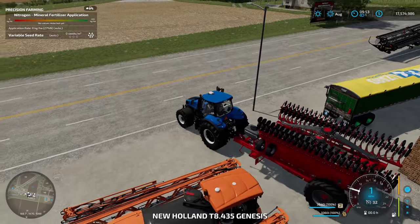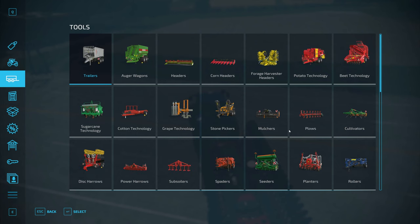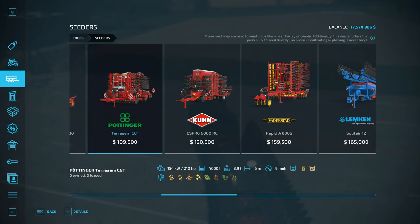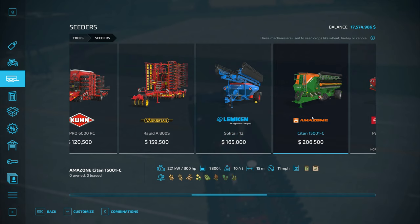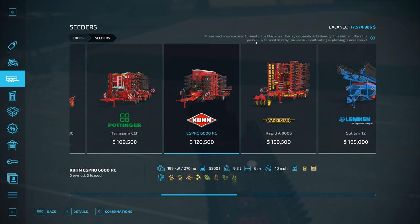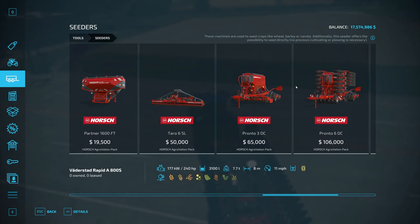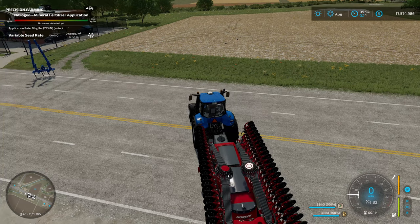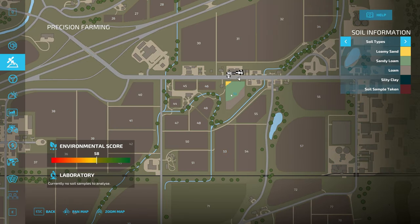You definitely want to do this with a direct drill or direct planter. How do you tell the difference? If you look at the Lemken seed drill — these machines are used to seed crops like wheat, barley, and canola — this is NOT a direct drill. But if you come over to something like the Horsch Avatar where it says 'no previous cultivating or plowing is necessary,' those are direct drills and that's what you need for precision farming.